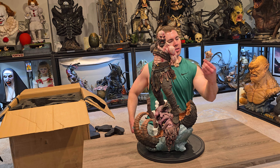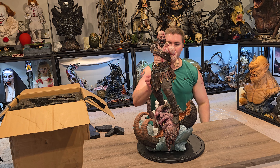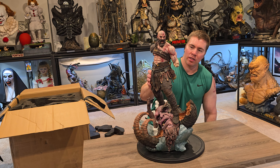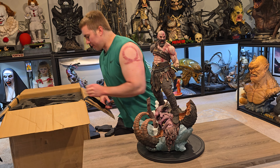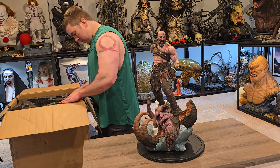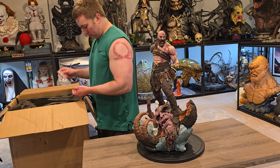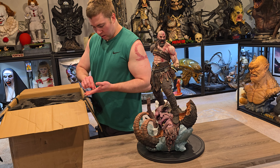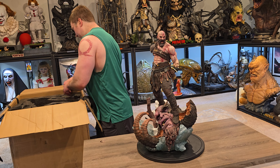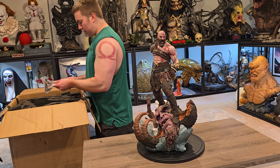And here is Mimir. They actually do paint the eyes — it's not like the Prime 1 which is white, though Prime 1 also has a light-up feature. Strong magnets. So this is the axe holder — put the axe in. Good weight to it.